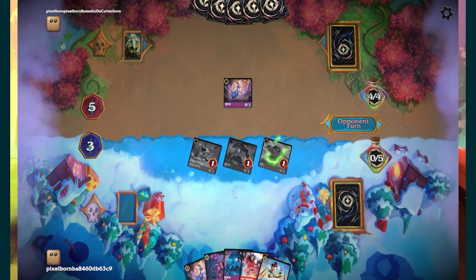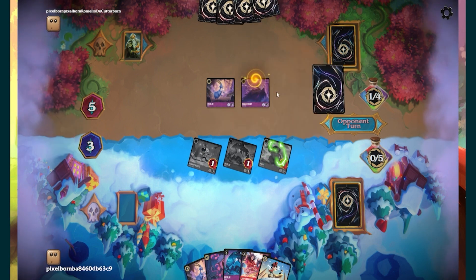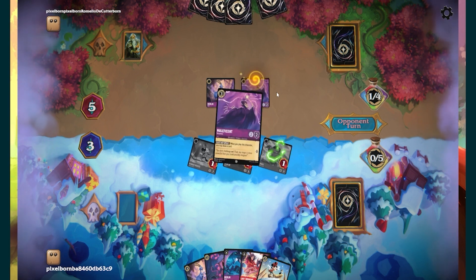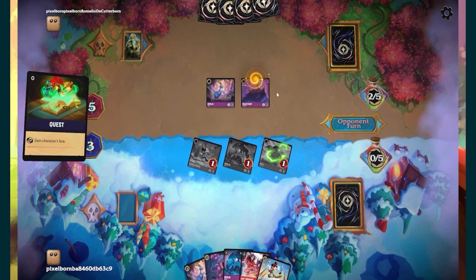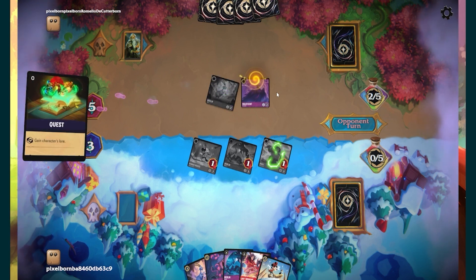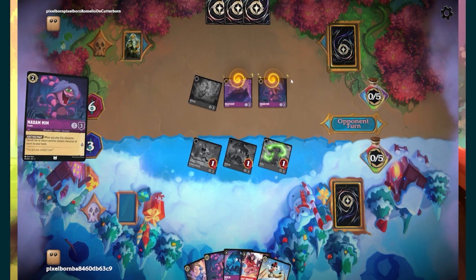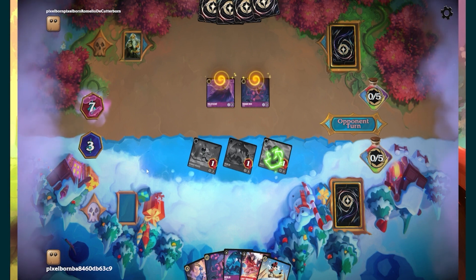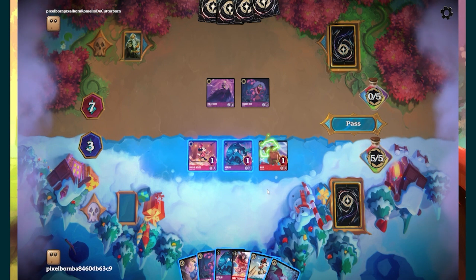Next turn I could go Lady Tremaine and knock something out on his board — go Maui over the goat, because he's not going to be able to bounce it. Yeah, it gives him extra lore, but overall it's not horrible. Oh, I guess he could bounce with the snake — yeah, he can go Madame Hemsnake bounce. There it is. Well, that does give him an extra lore and he is now out-speeding me in lore count.